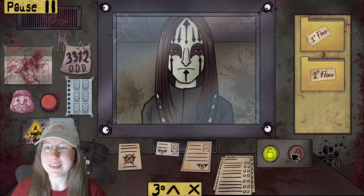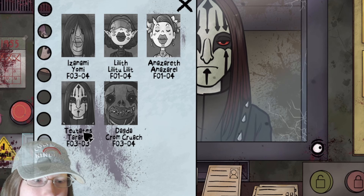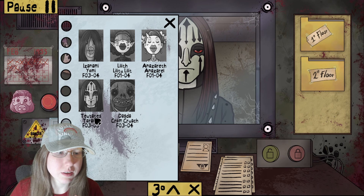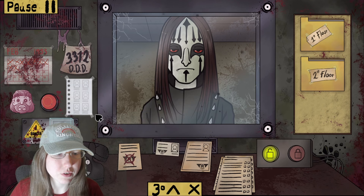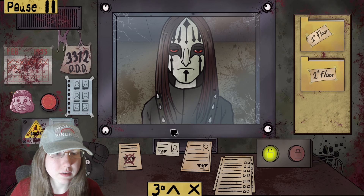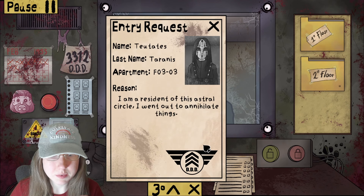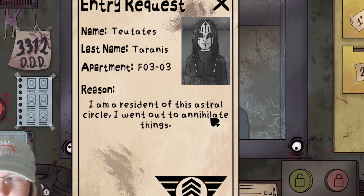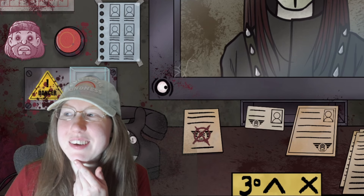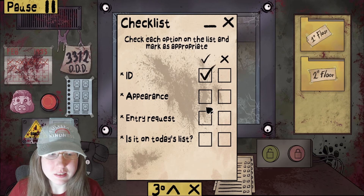Now we have this guy. He's on today's list — he is Teutatus Tyrannus, apartment 303. Let's go ahead and take a look. Teutatus Tyrannus — let me make sure that's spelled the same. Yes, everything is good here. He says he went out to annihilate things. Okay, sounds like you had a lot of fun, dude. Honestly, those things look okay.